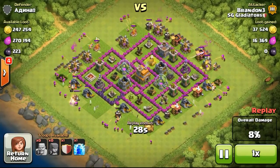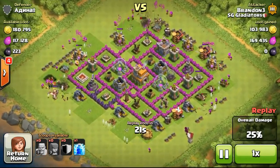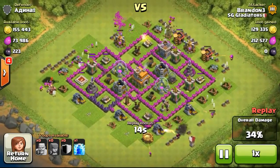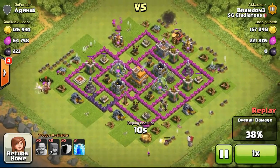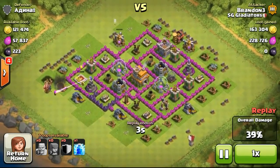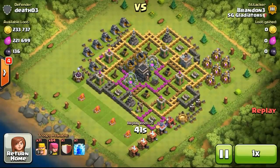However, I decided to steal a bit of elixir since the elixir collectors looked pretty full. Just deploying my troops in the usual fashion, but I did not remember that I had so few housing spaces — only 135 housing spaces. Once I dropped my troops really quickly I ran out, so I kind of forgot that fact — I'm still very used to the 240 housing spaces on my main account. So I couldn't win this raid because of insufficient housing spaces.